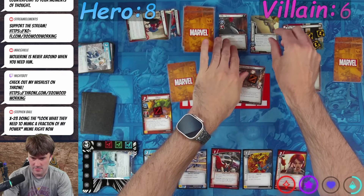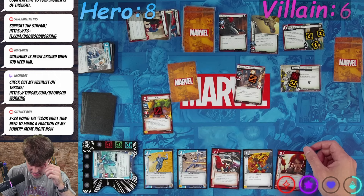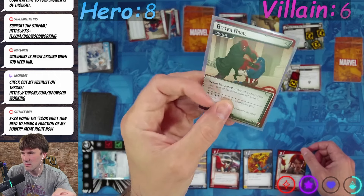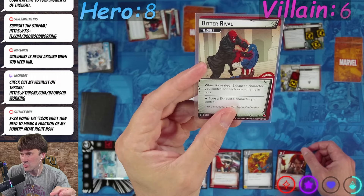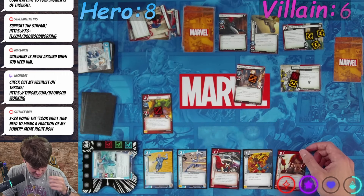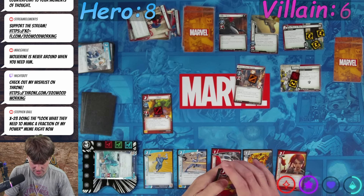We're gonna get two boost cards. First one is he gets his gun — which we haven't seen him get all day — so he gains Range and Piercing. Piercing kind of matters, I guess. Exhaust a character you control for each side scheme in play. So we would have readied up I guess and done that. Anyway, it's our turn.